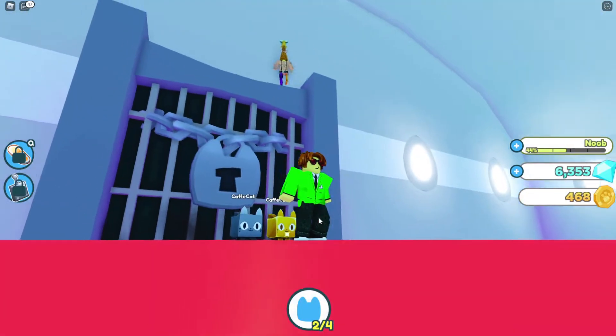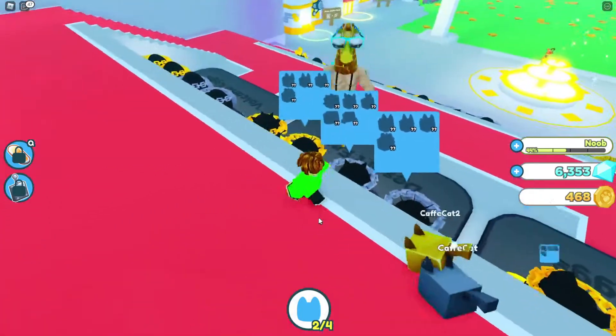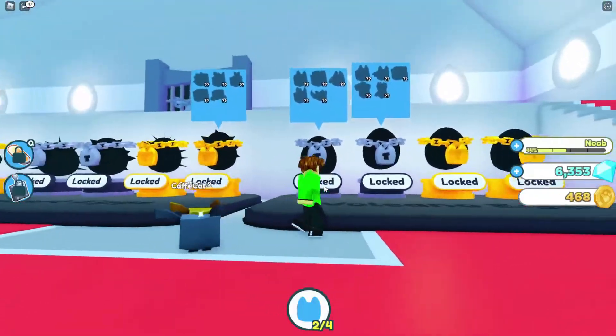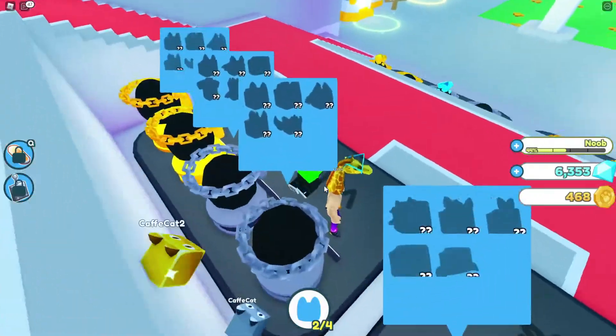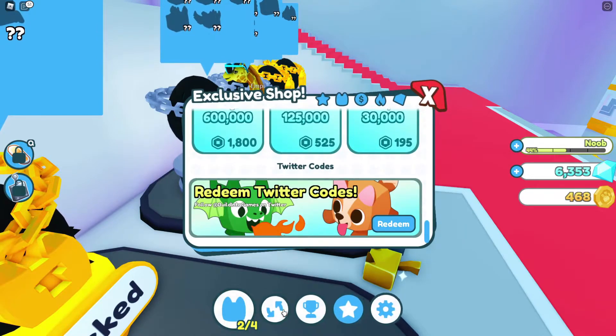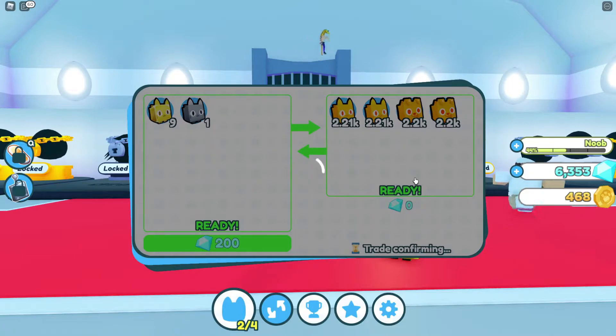I think now it's time to buy some eggs. Let's give those to me so I can make faster progress. I could just give you pets from my inventory but I want to make this exciting, so I'm gonna buy four of these. Let me see them — let's go to trade. Here we can see the ranks. My cafe cats are 9 and 1, and these ones are over 2k, so these are really good ones to get. Let's get all of them — nice, nice!